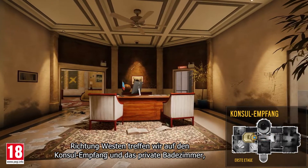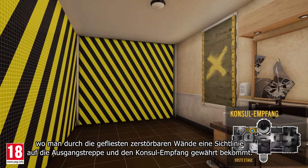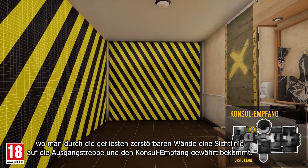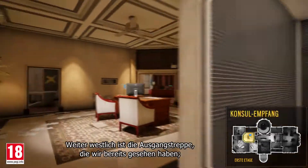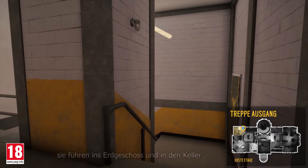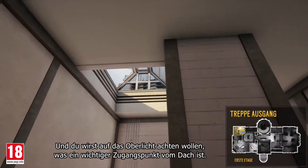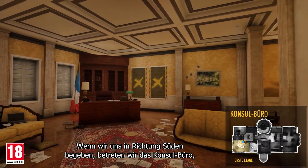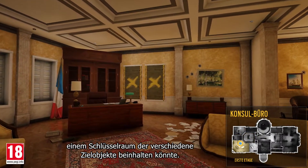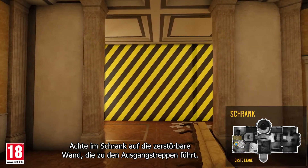Moving west we encounter the console front desk and the private bathroom, where the tiled destructible walls can provide lines of sight to the exit stairs and the console front desk. Further west are the exit stairs, which we saw earlier. They lead to the first floor and basement, and you'll want to notice the skylight, which is an important access point from the roof. Moving south we enter the console office, a key room that may contain various objective sites. Note the destructible wall in the cabinet that leads to the exit stairs.